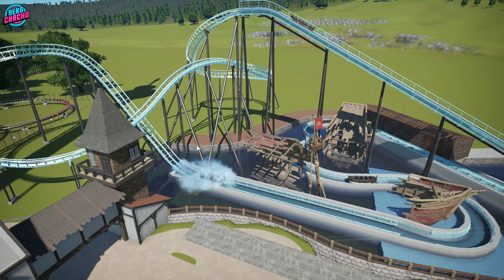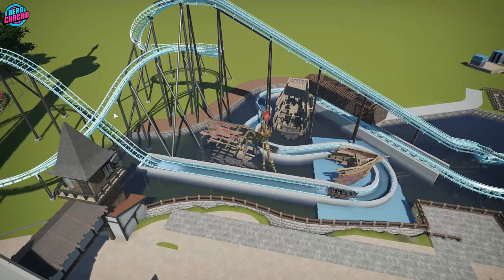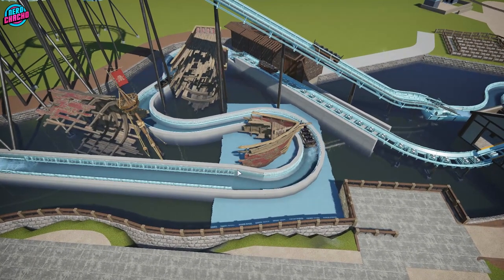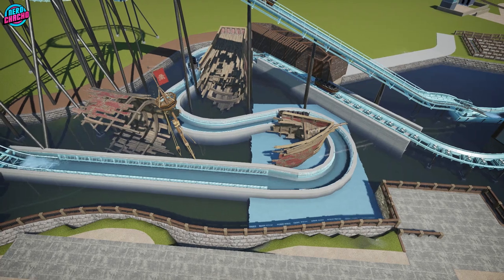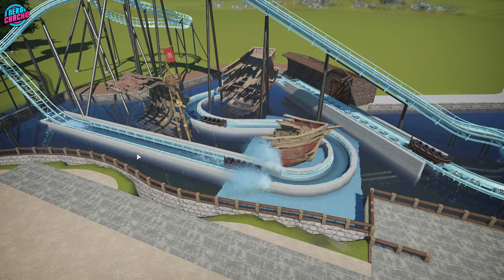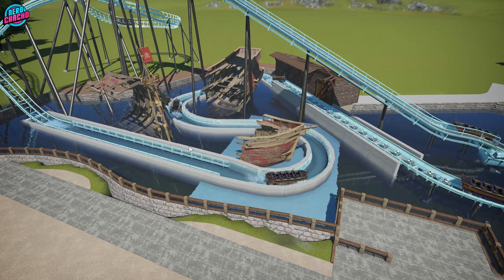I've taken the design decision to just remove the bunny hop completely — I'd love to have had it in but it just wasn't going to work. What I have done is started putting the concrete channeling in here. This is all custom concrete channeling using the TMTK concrete pieces as I always do with rapids and log flumes. And it looks alright actually — it represents the concrete channel well enough.